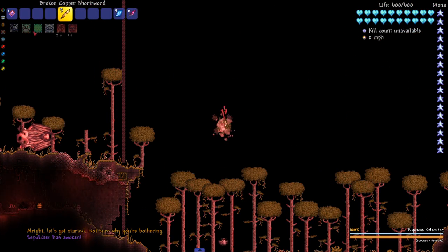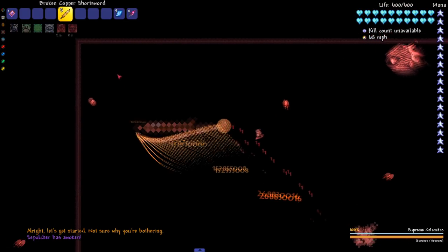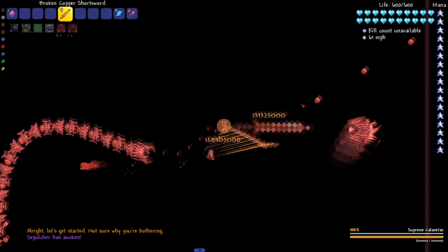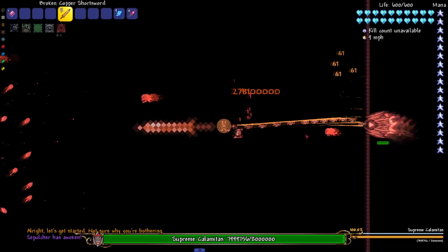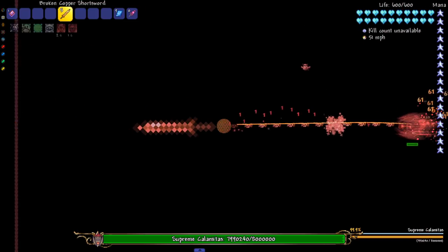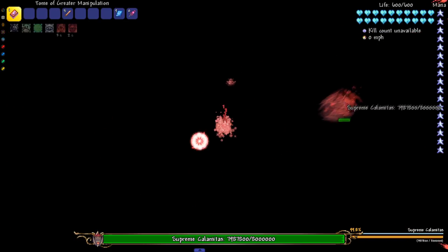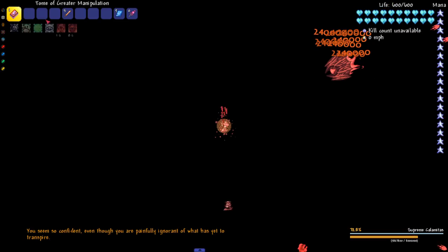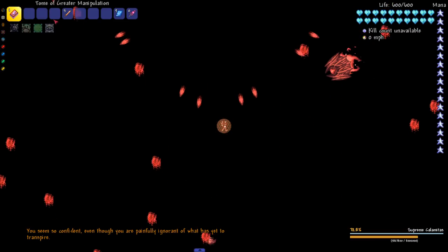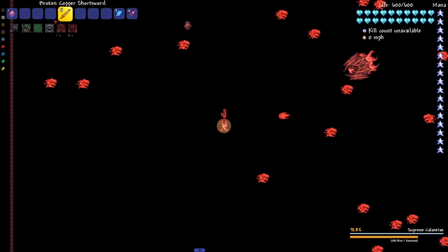Last but not least in terms of bosses we got Supreme Calamitas. I'm pretty sure you can insta-kill her — actually I don't know, there might be a cap. She says different things depending on certain weapons you use. There you go — now she's just not taking damage at all, so maybe she does have a damage cap. But when I grab her with Tonal Manipulation, since it does percentage damage, that allows me to insta-kill bosses that have damage caps.